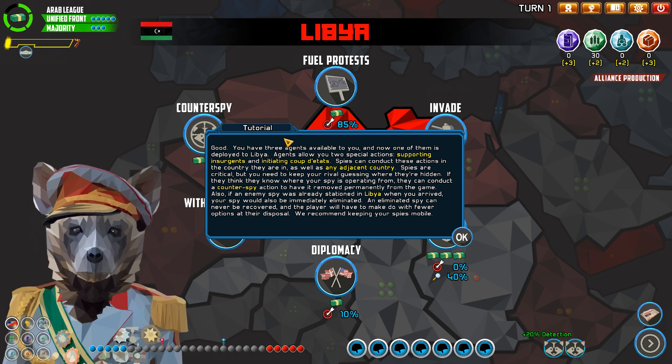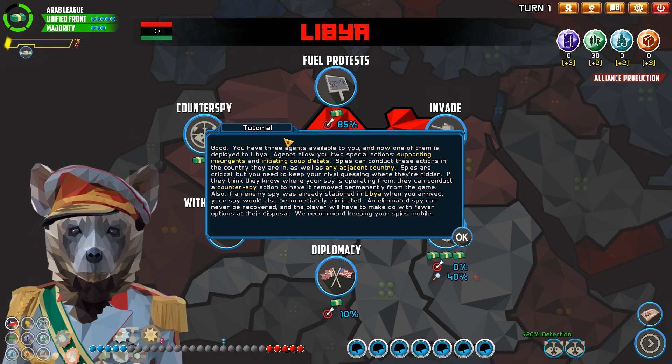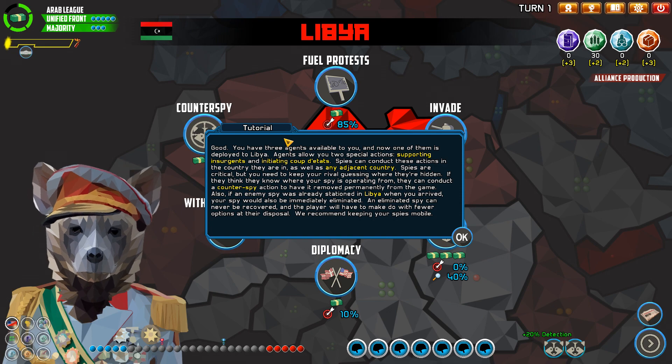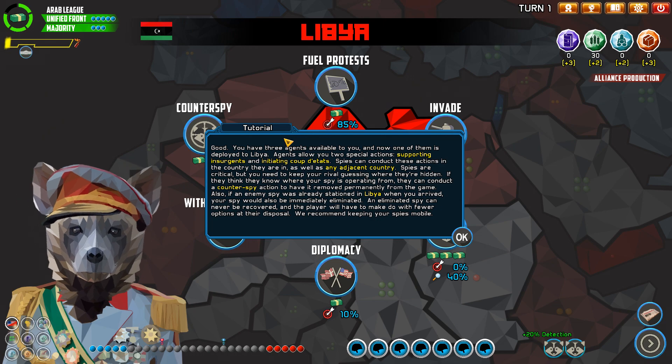One of our agents is deployed in Libya. Agents allow you to take special actions — supporting insurgents and initiating coup d'états. Spies can conduct these actions in the country they are in, as well as any adjacent country. Spies are critical, but you need to keep your rival guessing where they're hidden. If they think they know where your spy is operating from, they can conduct a counter-spy action to have it removed permanently from the game. Also, if the enemy spy is already stationed in Libya when you arrive, your spy would be immediately eliminated.